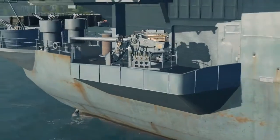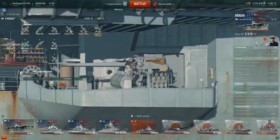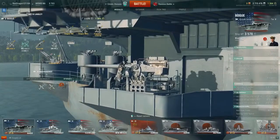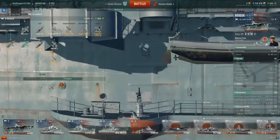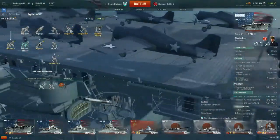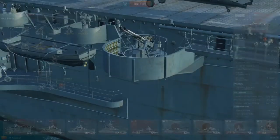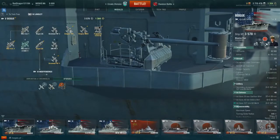Secondary armaments are not really worth mentioning, but they are 127-millimeter guns, one on each side of the ship at the stern, also serving as dual-purpose anti-aircraft guns. However, since the flight deck protrudes above them, their arc of fire is limited to anything below the flight deck — kind of crap, but better than nothing. For anti-aircraft defense, you have 27 Oerlikon 20-millimeter cannons all over the ship, plus eight dual 40-millimeter Bofors mounts.